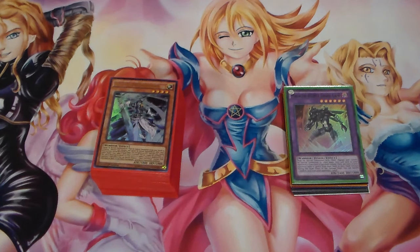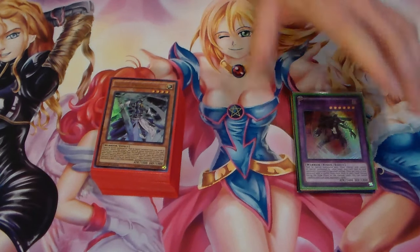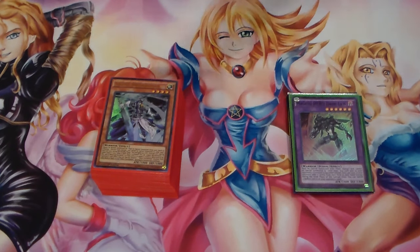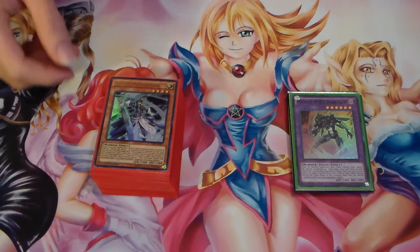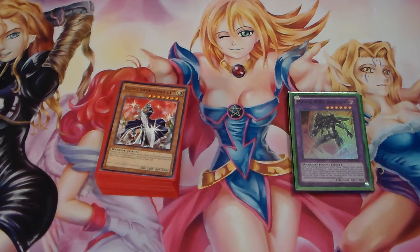It's a deck that if you just looked at it on paper you would say how does this work? But I'm going to show you how it functions. Optimally, you want to get a Masked Hero Dark Law out on the field. The best field you can get is a Dark Law and a Silent Swordsman Level 7 on the field at the same time.